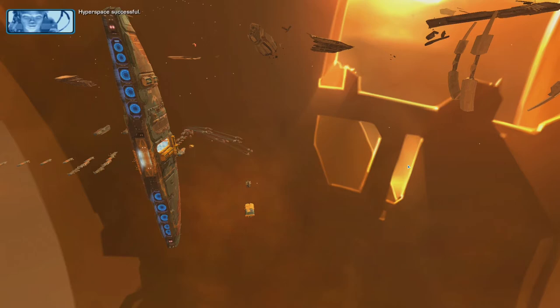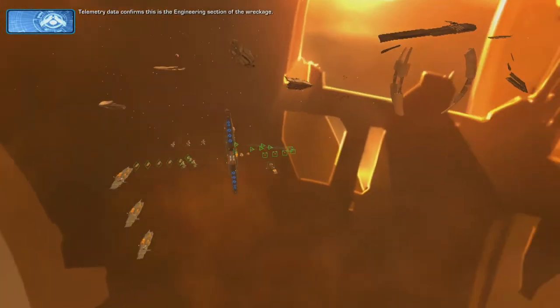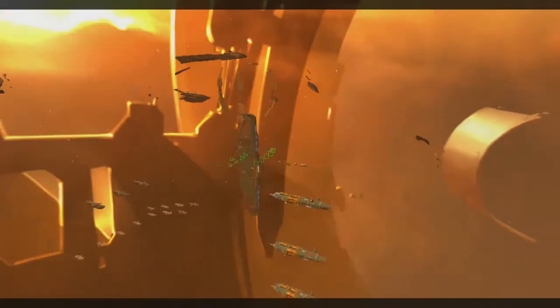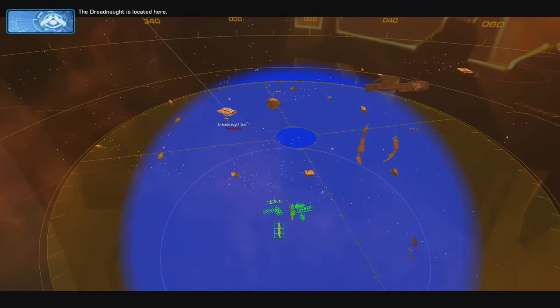Hyperspace successful. We are alone. Good. Telemetry data confirms this is the engineering section of the wreckage. The Dreadnaught is located here. We're detecting intense power fluctuations in the surrounding progenitor derelicts. Send in scouts to confirm the location of the Dreadnaught.